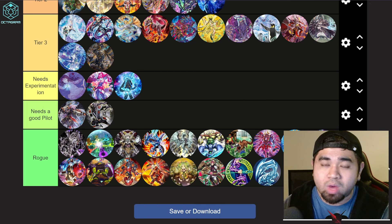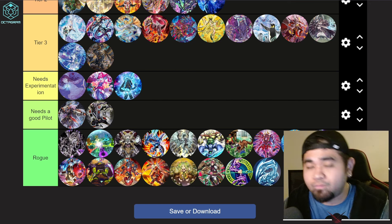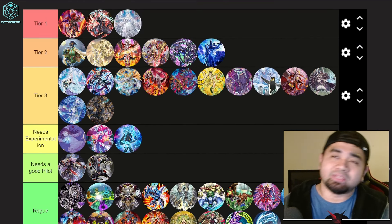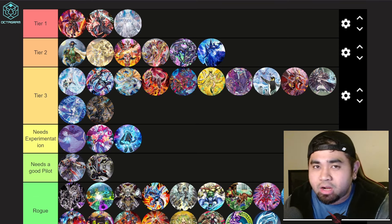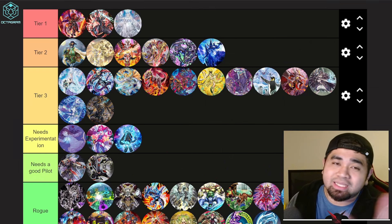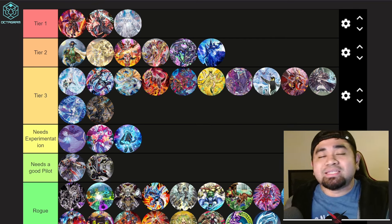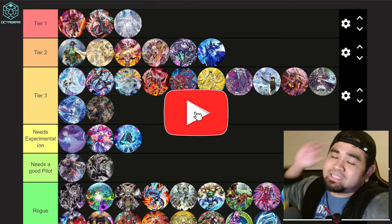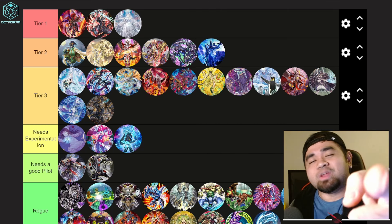Blue-Eyes with Dragon and Dark Magician are both rogue — I'm listing them because leaks suggest a new Blue-Eyes structure deck is coming, so hopefully we'll see that soon. And that's the tier list for you guys — 44 archetypes covered for January. Let me know in the comments if you think any deck should be in a different tier. Like and subscribe if you enjoyed this kind of content. See you in the next video — stay safe and good luck!